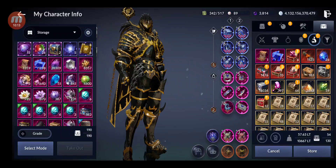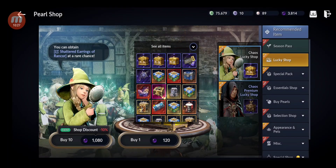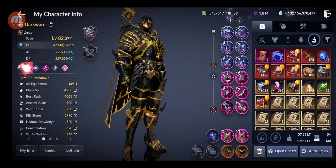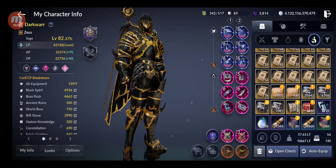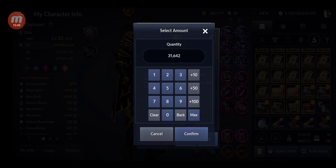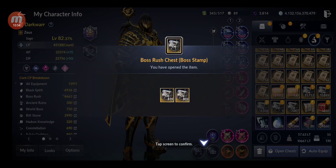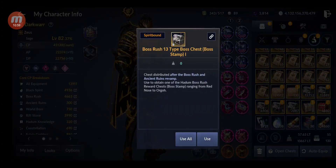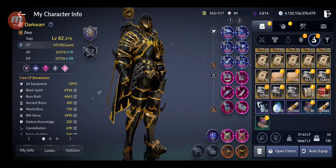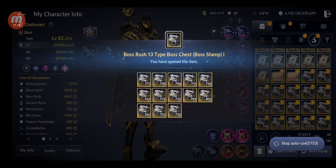You can still get notes if you have lots of black pearls saved, because the lucky shop also has shadow notes for 200. Let's start opening the main ones — I'll start with the boss rush reward chests, 31,600 of them. I'm going to open all of them and see what rewards we get. You get random chests inside chests, which is a bit confusing and annoying.